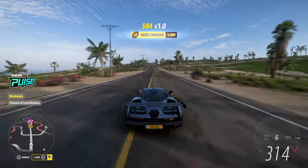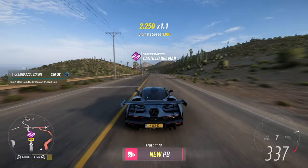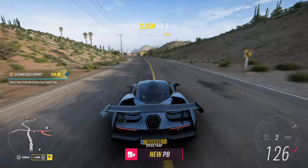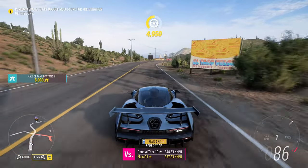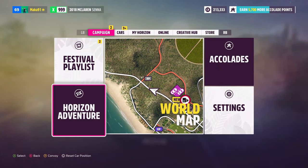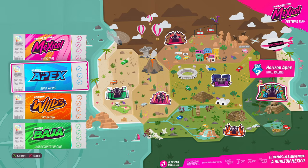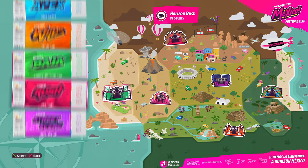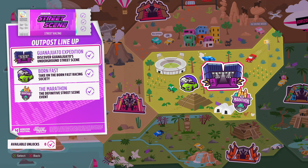It is similar to the way it was done in Forza Horizon 4 but a few things have changed. I recommend doing this as quickly as possible when you start the game as it will save you an incredible amount of time and credits. What you want to do is complete accolades and unlock Horizon Adventure Points in order to proceed the story, then use one of your available unlocks to unlock the Horizon Street Racing scene and complete the Guanajuato Expedition.